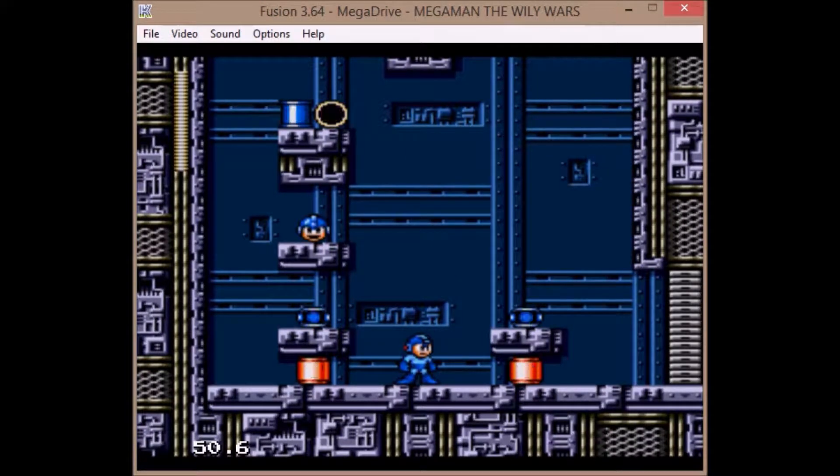Hello everyone, Gabriel John Coombs here once again, getting back to Let's Play Mega Man: The Wily Wars for the Sega Genesis. In the last video we went through Skull Castle Stage 5 and fought against Wily Machine 3 — sorry for the mix-up. In this video we're going to fight off against Gamma and finish the Mega Man 3 portion of Wily Wars.